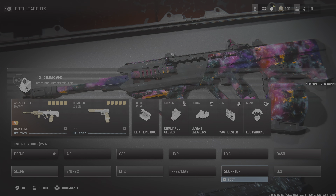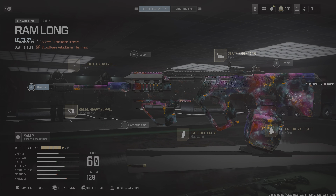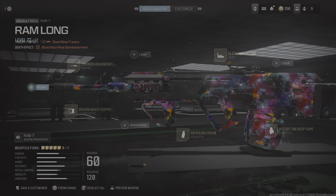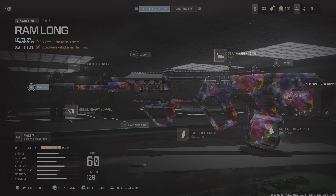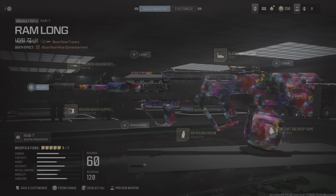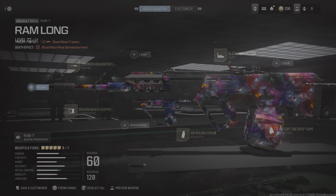Moving on to the next big build — the RAM-7. The RAM-7 is just incredible and I think it's going to be one of the best assault rifles in the game going forward, especially for Warzone. Right now it's still fighting for number one against the G36, MTZ, and ACR — those three are still dominant. I really hope the G36 sticks around because it feels like it was designed for this game. But the RAM-7 has a chance to be better than the ACR. I hope they allow it in ranked play — we've seen DLC guns in ranked before, like the M13B last year.